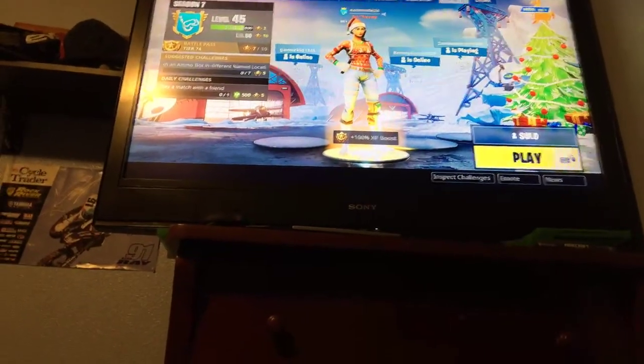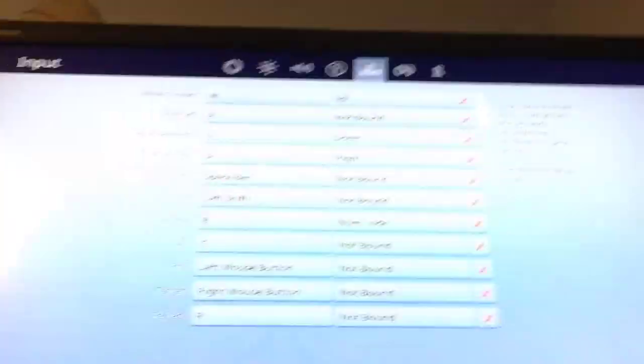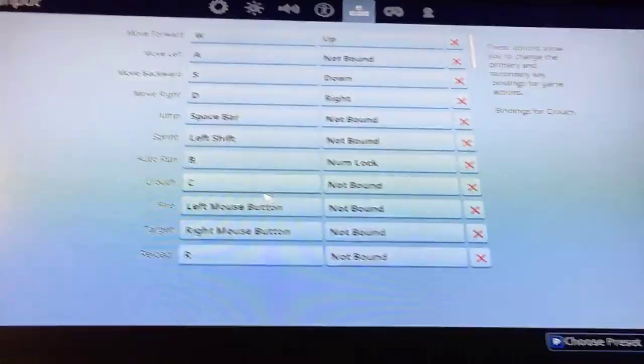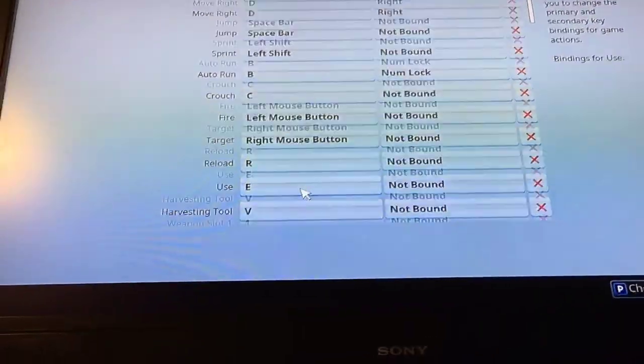So what you want to do is go to keybinds. You're going to keep WASD as the move keys, jump on spacebar — just leave all this. Auto run, be easy. You're going to go down to reload.